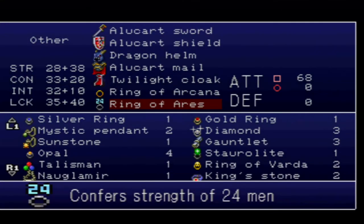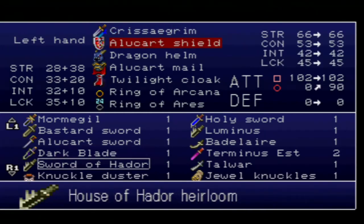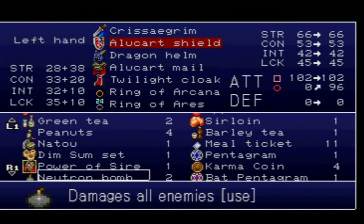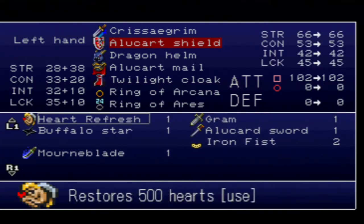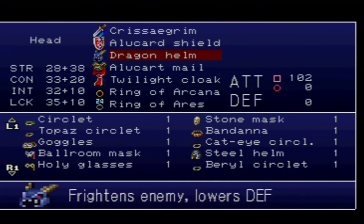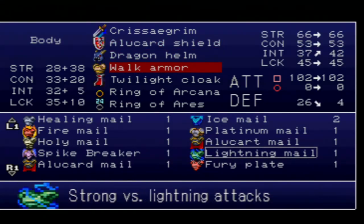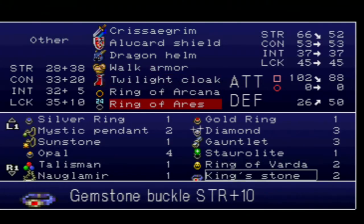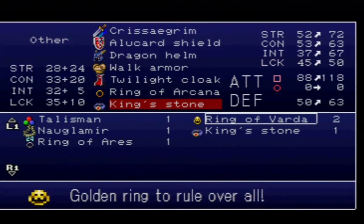Okay, let's just get our normal equipment up first. Where is my Alucard Shield? There he is. And my Wolf Armor.